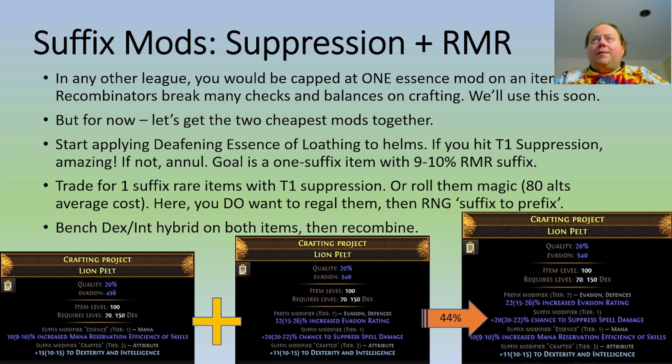Normally, you're going to have the Deafening Essence of Loathing in conjunction with other suffixes and also potentially prefixes. At this point, you're going to want to keep annulling the item until you've got one suffix only, and that suffix is the Deafening Essence of Loathing mod. You're also going to want to trade for or create one-suffix rare items that have Tier 1 Suppression on them. If you need to create these yourself, roll them as magic items — it costs an average of 80 alterations to hit Tier 1 Suppression. Then regal them, and if you end up with a suffix on it, try to remove that via an Orb of Annulment or a suffix-to-prefix beastcraft, whichever is cheaper.